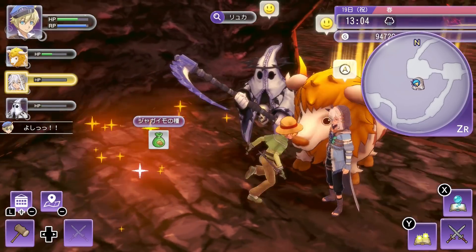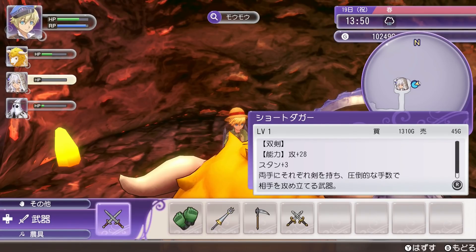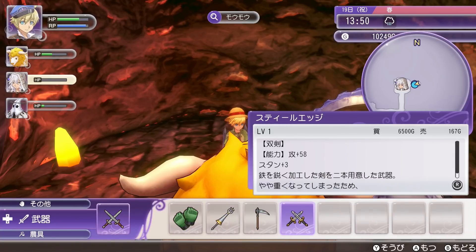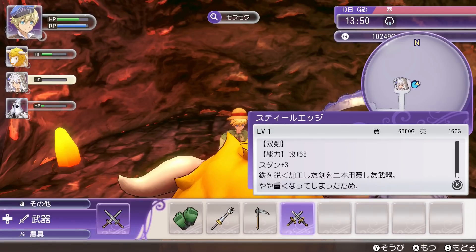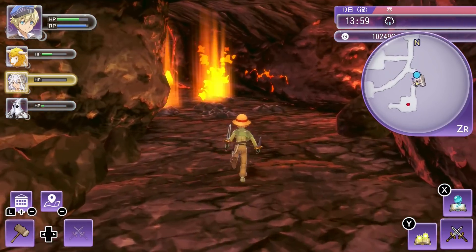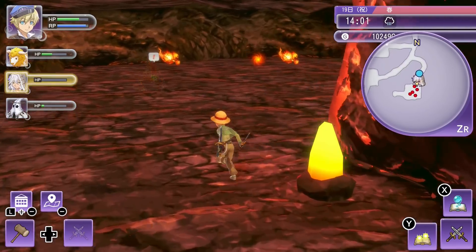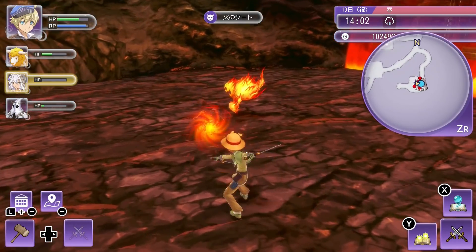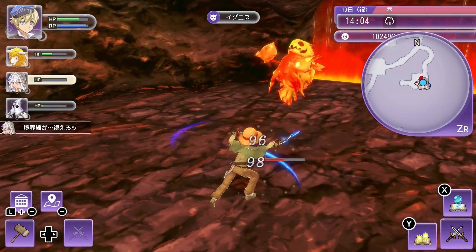I just got some potato seeds, and I just got a new pair of drill blades. The ones I currently have have 28 attack - these ones have 58, so they're gonna be quite a bit stronger. So far, I feel like finding weapons is quite easy in this game. But for most armors and accessories, I find myself having to craft them because they rarely drop. But I get lots of weapons without having to craft.